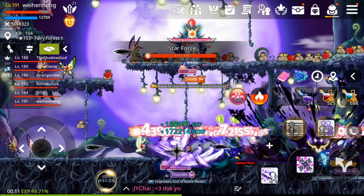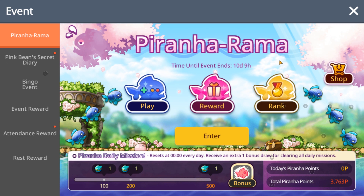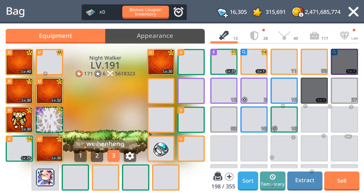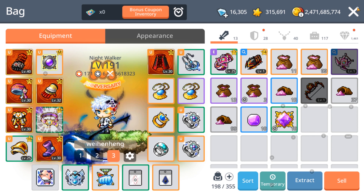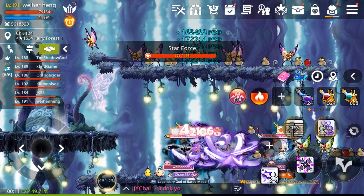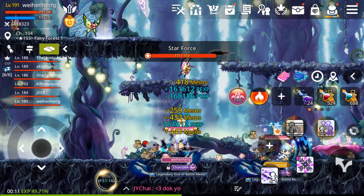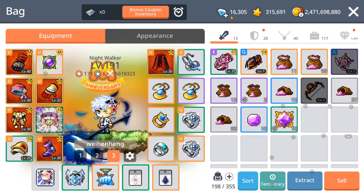This piranha event has an emblem scroll which I want to use on my shoulder. Up till now my shoulder is not even emblem yet. I'm gonna try to get the emblem scroll and also do some royal style pulls because I have accumulated 16,000 crystals.